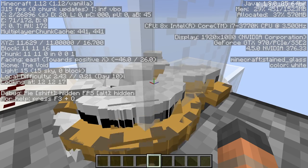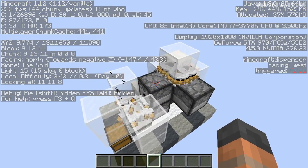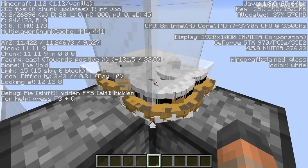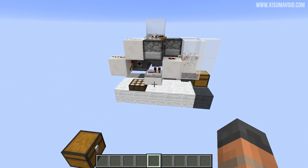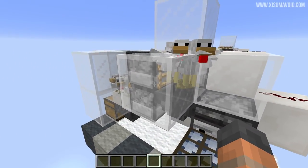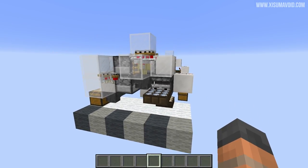This means we are bypassing the entity cramming rule. If I do the same thing over on this side so we only look at these chickens, we have 72. So it can be bypassed using a ladder - I'll go over that in more detail in just a moment.